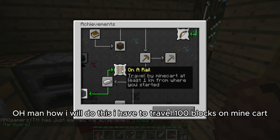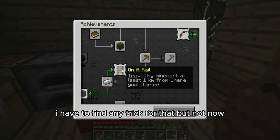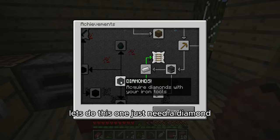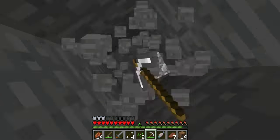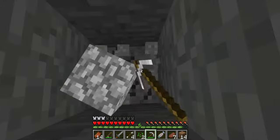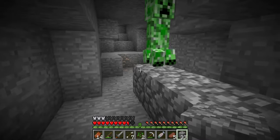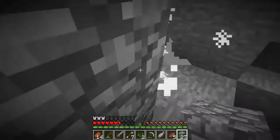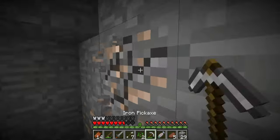Oh man, how will I do this — I have to travel 100 blocks on a mine cart. I have to find a trick for that, but not now. Let's do this one, I just need a diamond. I found this cave — there is a lot of iron and a creeper. 1000 IQ moment, gamers react! LOL, no one is going to use my clip, I only have 600 views.